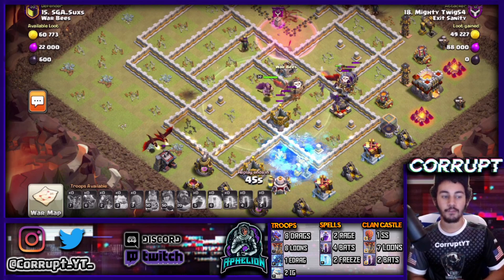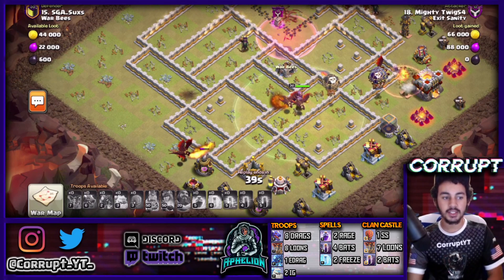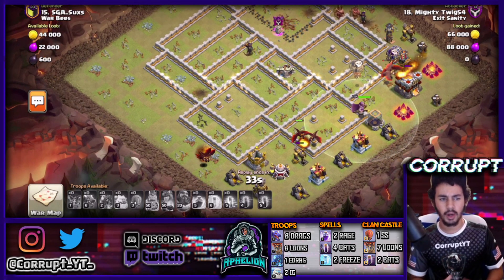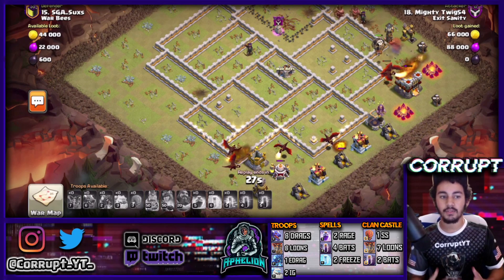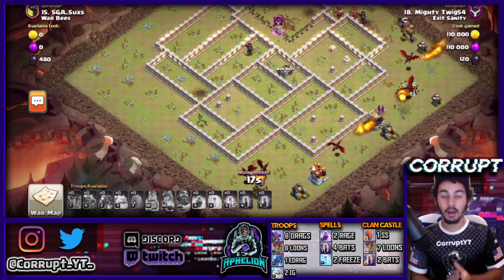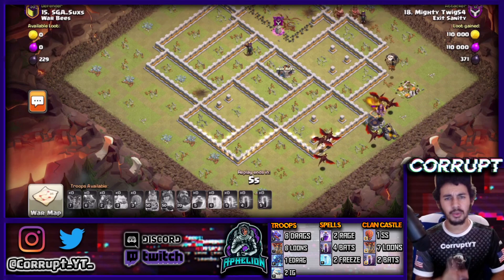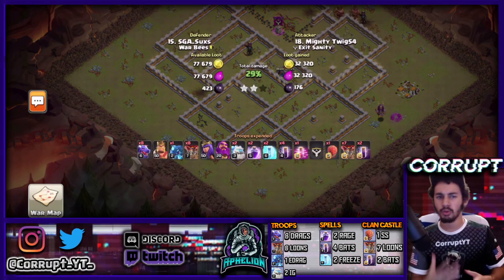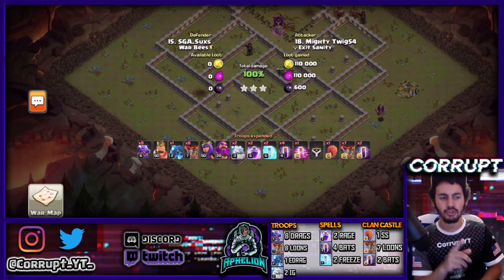You can see the reason ice golems are being used more frequently in Dragbat — it's very simple. Getting rid of those wizard towers on top of the bats is really no problem thanks to the ice golems. This is only two ice golems, but you can bring just one as well, especially if you want to bring more loons, more drags, or more cleanup. Let's go ahead and show another example using the ice golems.